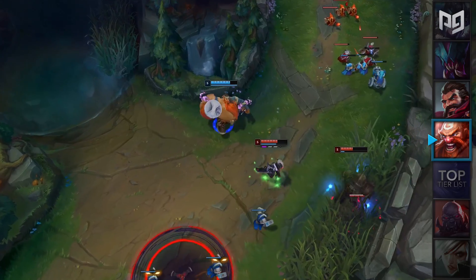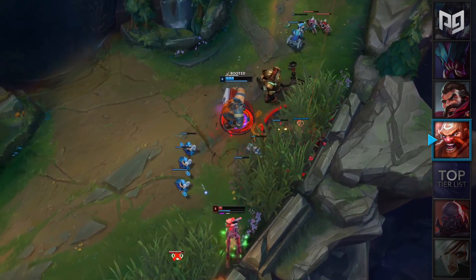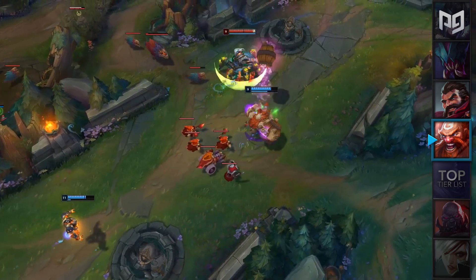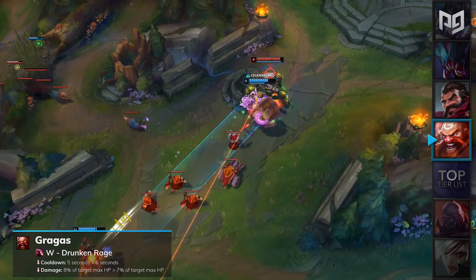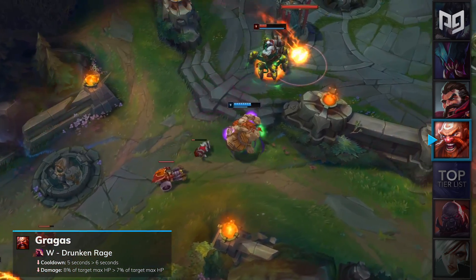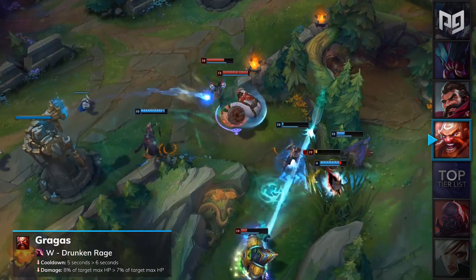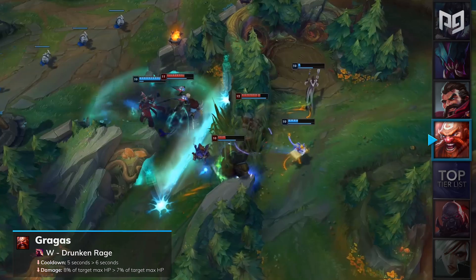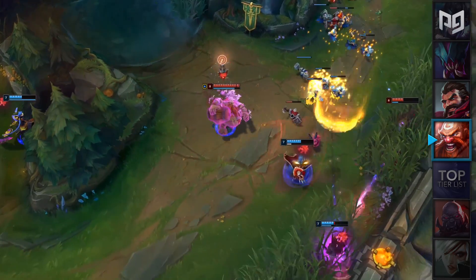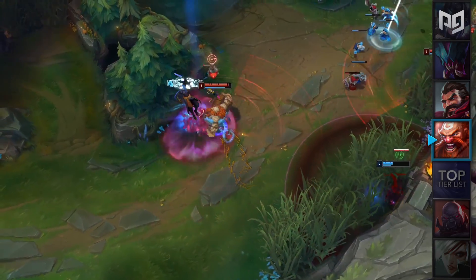Alright, now onto the jungle. First up is going to be Gragas. Gragas is one of the highest priority champions for competitive play and is receiving a nerf in patch 9.19. His W Drunken Rage will have its cooldown increased from 5 to 6 seconds, and the damage on this ability has been lowered from 8% to 7% of the target's max HP. This is a very minor nerf which will affect him a tiny bit, but he'll likely still see play during the World Championships. Gragas will remain in our jungle A-tier and will continue to hold a stance in the meta.